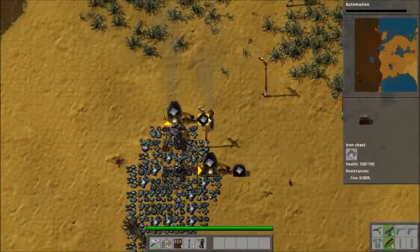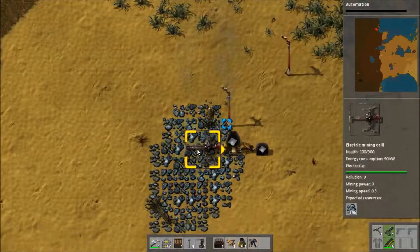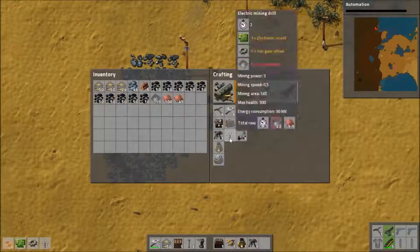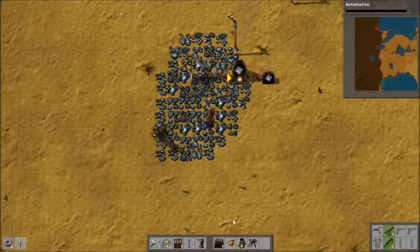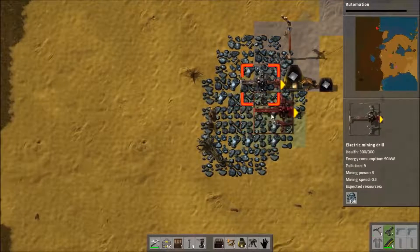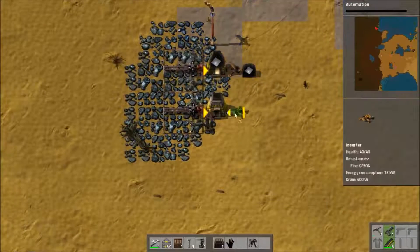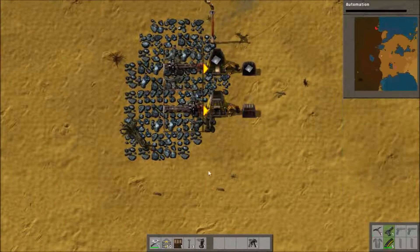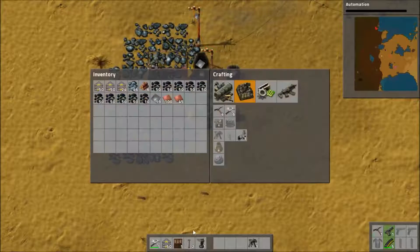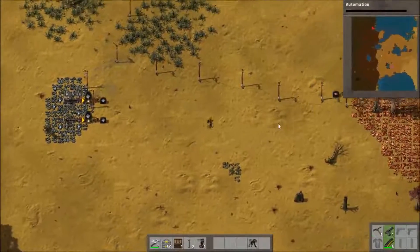I'm going to replace this whole system over here with electricity. I need to make one of these — I'm going to grab it. Let's put one of these in. I'll make it just like that, put that there, into there. I just need to put some coal in here and that should get going.